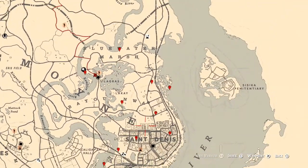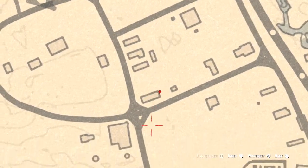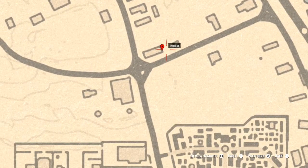Down towards the city a little bit, right here at this house or shack, on the back porch or deck you'll get a horse hairbrush. It's sitting on the table on the back deck of this house.